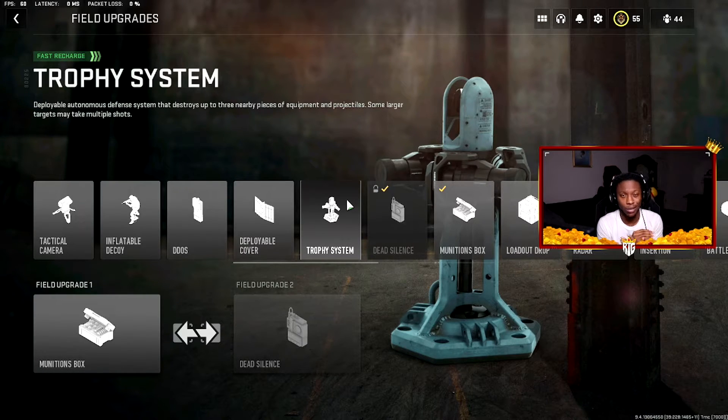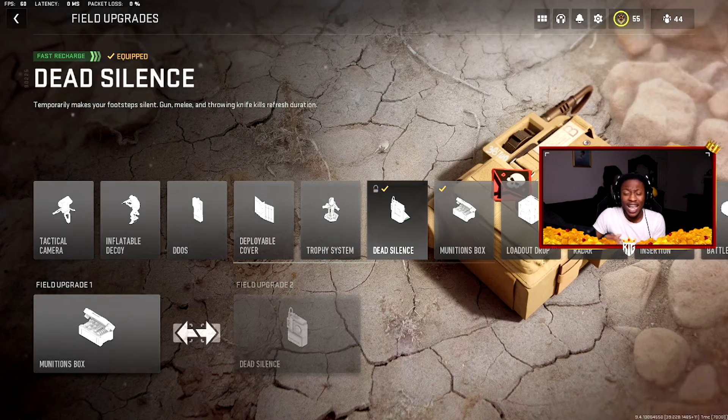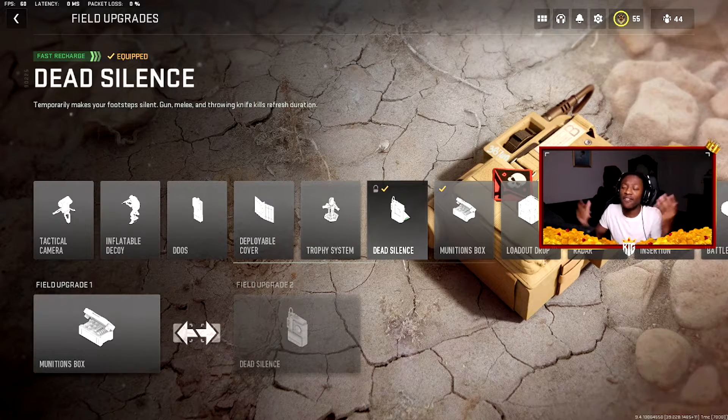Next we've got the infamous Dead Silence. Everybody knows Dead Silence — your footsteps are basically muted, near silent. If you want to flank into the enemy spawn and kill everybody from behind, you can do that with Dead Silence. The more kills you get, the more it regenerates. Dead Silence is definitely one of the most popular field upgrades and it's a W in my book.